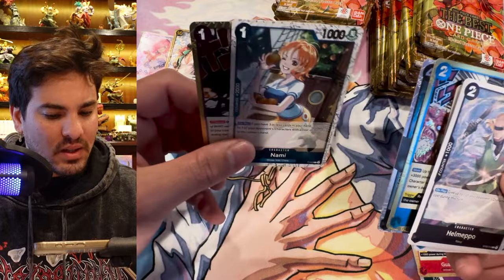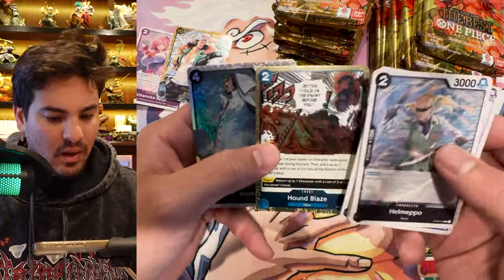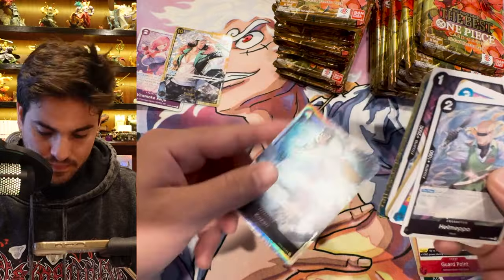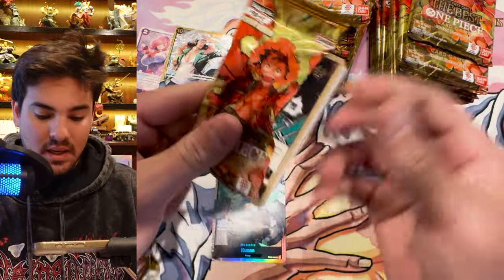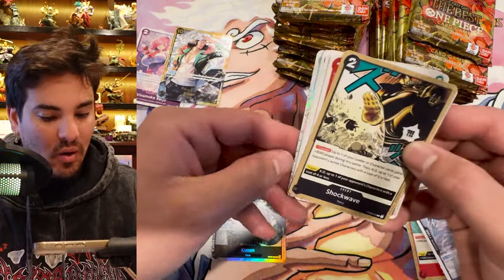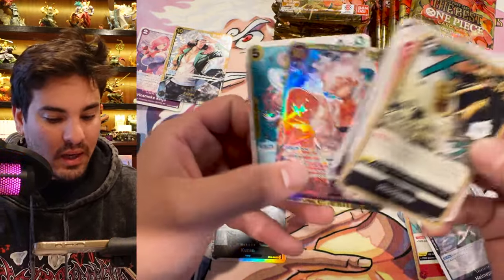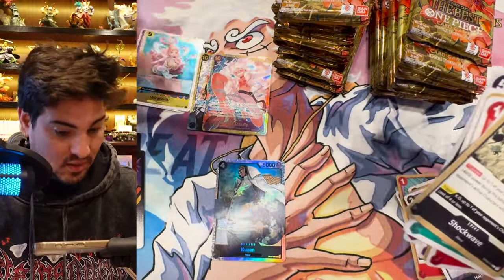Oh, this is the Nami — wow, look at that. You get a Kuzan. There are a lot of good cards being reprinted in this set, cards that were quite valuable. But these Dawns are so cool. I am so hyped on the Dawns they've been making, and these shiny cards look really great. And you just pull secret rare — just like that, it's secret rare after secret rare!